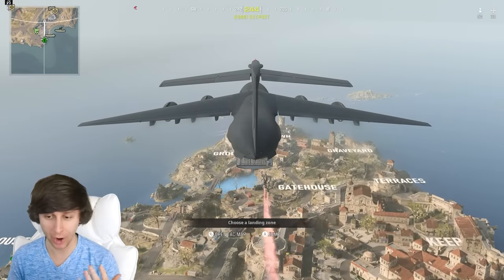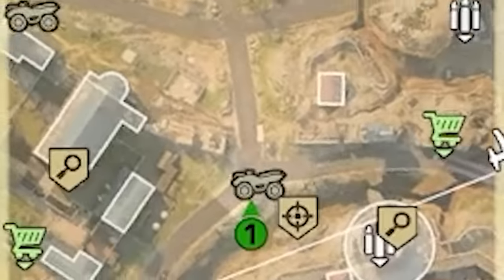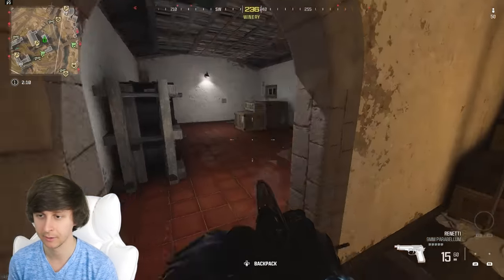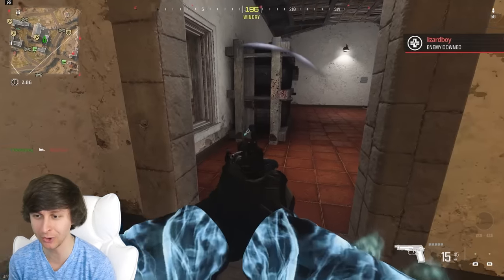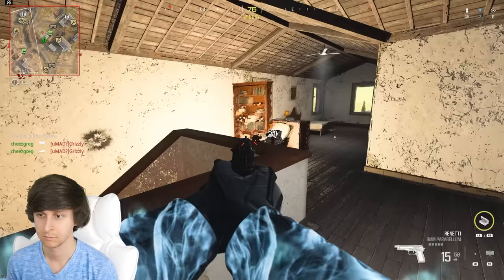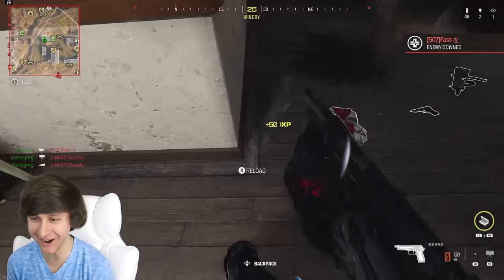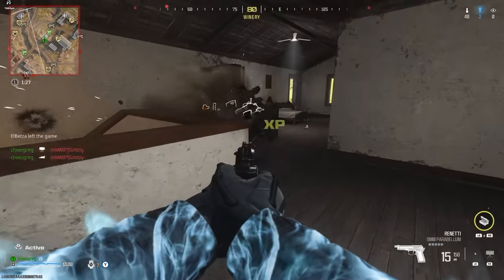Now let's hop into game two. I forgot to ask ChatGPT on where I should land for this match, but I'm just gonna pick myself — it's already too late. Screw it, we're gonna go to Winery. I know you're down here. The Renetti pistol is so good, it triumphs over whatever you're using — the MCW. I got him — double kill! Let's go. I got that first guy with my claymore, he just ran right into it. Now I have an actual gun.